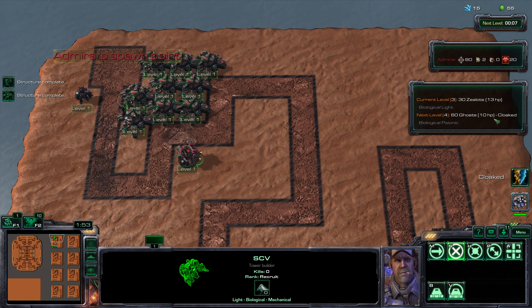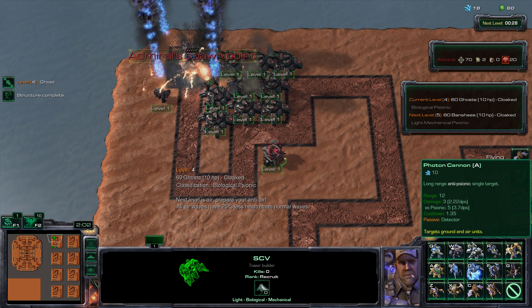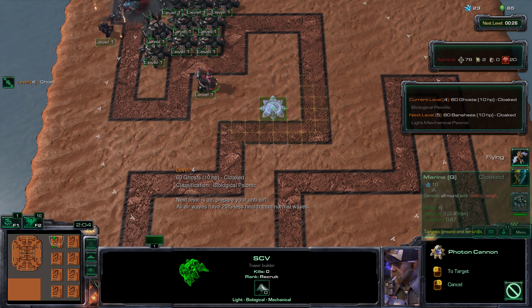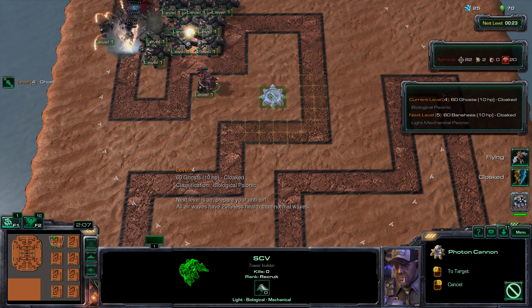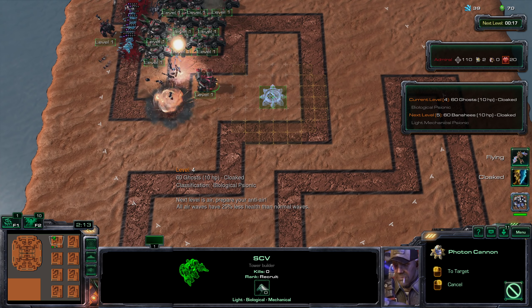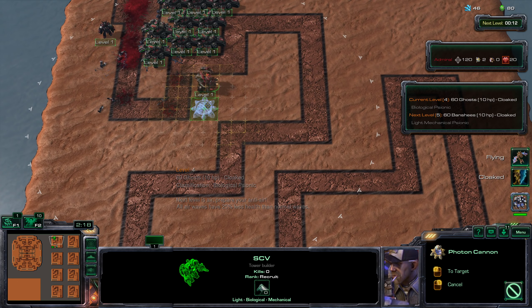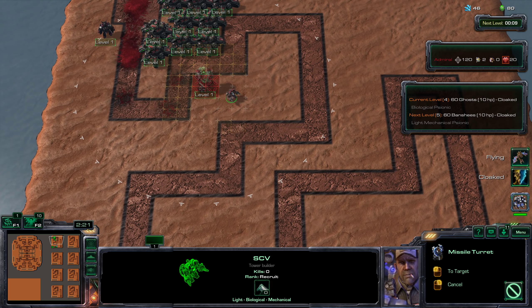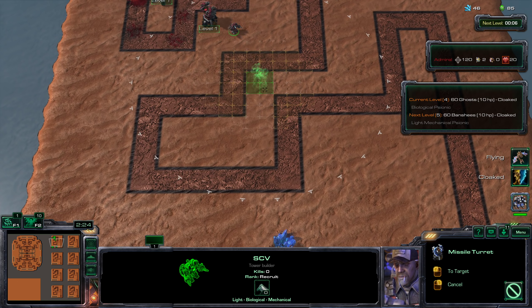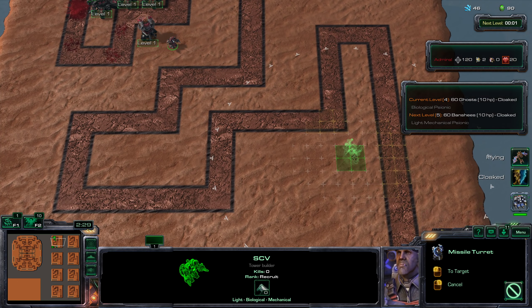We have a cloaked wave coming up so it's time to pick up a detector. I like to go for the missile turret, but you can also go for the photon cannon which has a massive detection range. The white circle outline you see here is the detection range, so you can cover your whole maze with pretty much one photon cannon. Alternatively if you go the missile turret route you will need about 2 or 3.